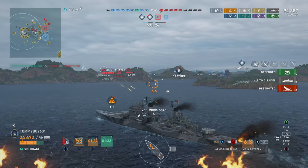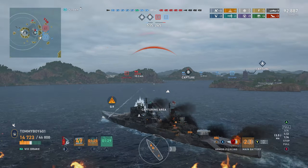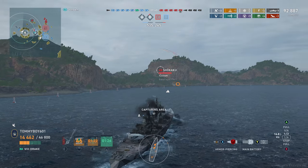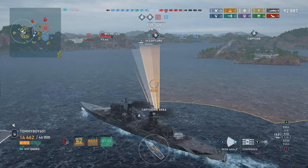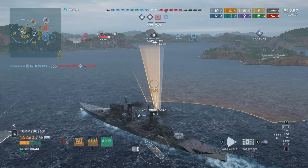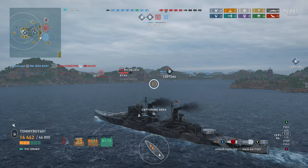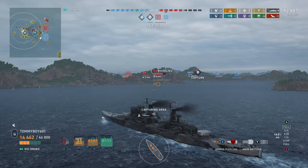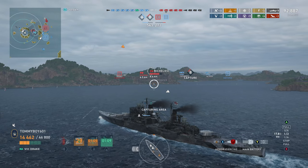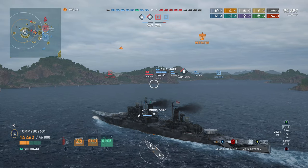We're going to try to push in towards the island. Our spot is being maintained by that plane, but now that we've kind of dropped off that spot, the Shokaku is starting to get the interest of our battleship. We are going to try to push in as far left as we can so that we're not spotted by the Richelieu and the Chapayev that we know are in mid right here — and as we get spotted by the Chapayev right there.